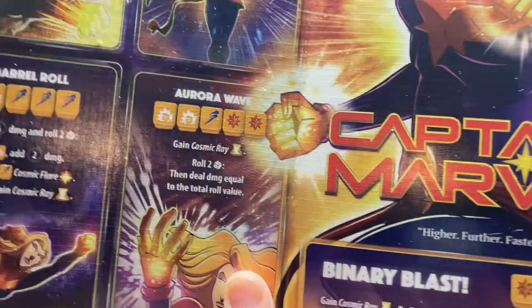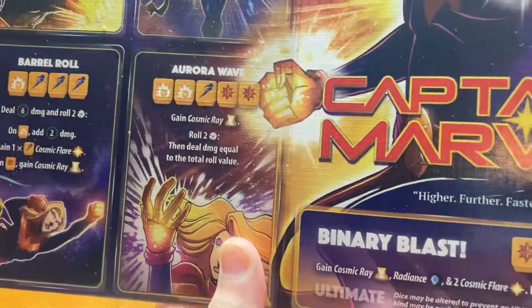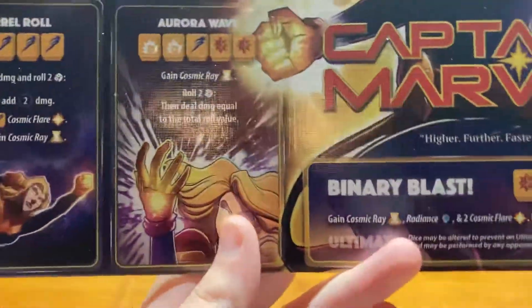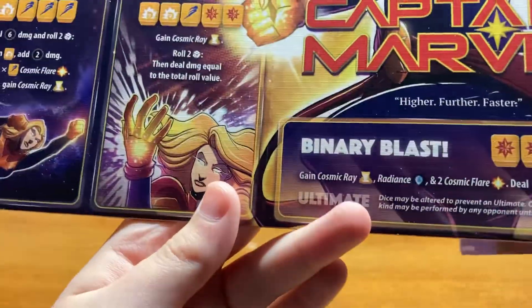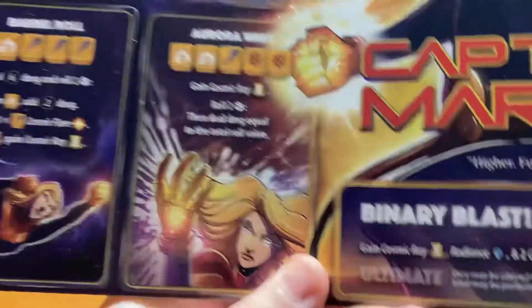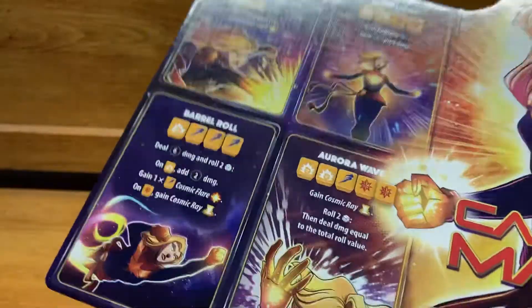Aurora Wave requires two Photon, one Ascend, and two Holostar. You gain Cosmic Ray, deal two damage, then deal damage equal to the total roll value — that's defendable damage. And once again, you cannot use the Cosmic Ray you gain on that same turn.